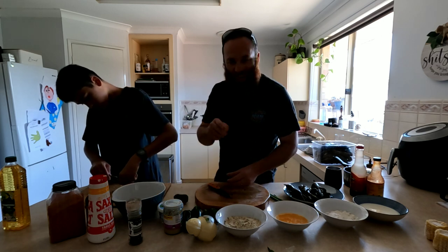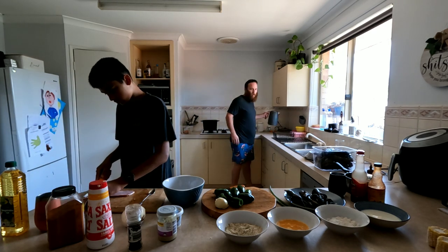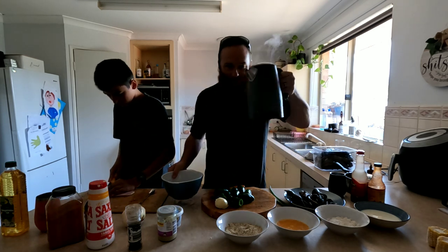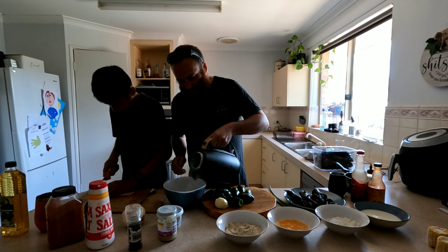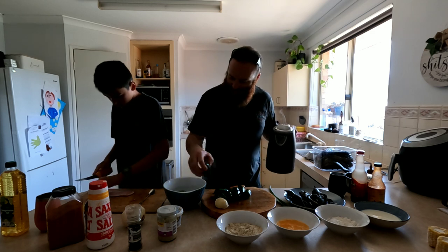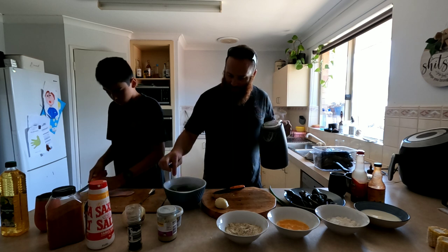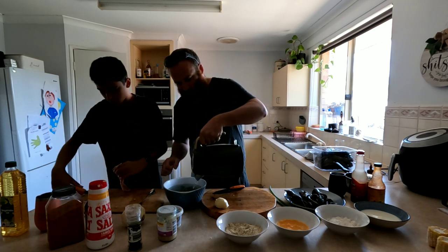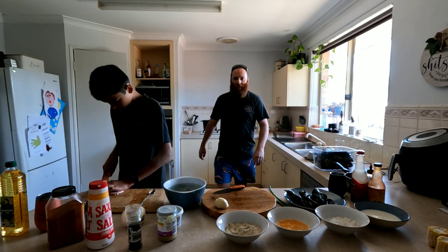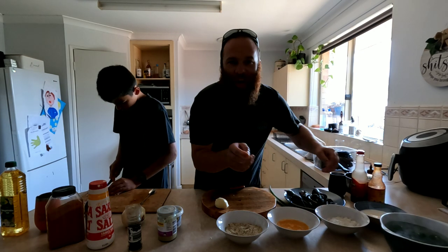We'll get them done, I'll show you the next step. All you need to blanch these: a bowl and boiling water — whack the jalapeños in, that easy.